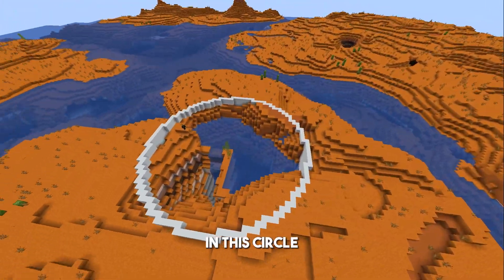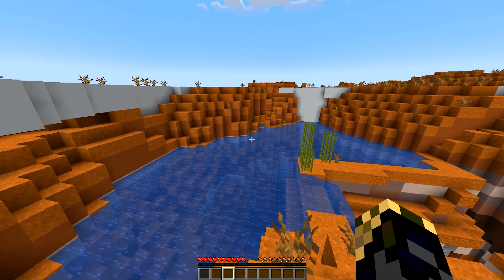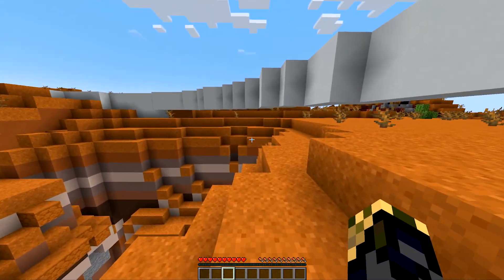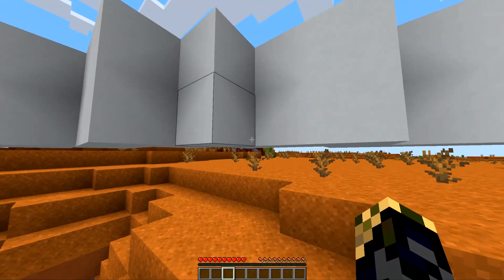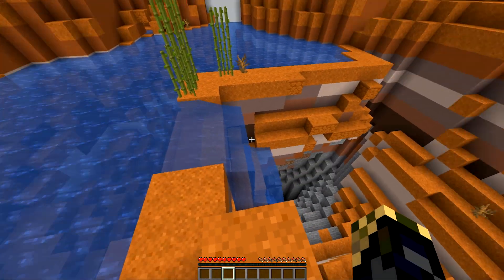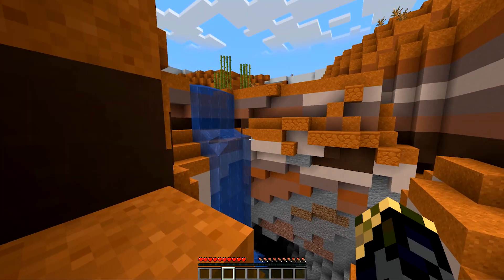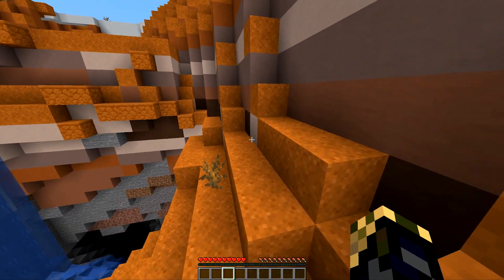I want to see if I can survive in this circle — this is going to be a challenge. We have no trees of any kind in here; we're in a maze of desert. Just over here in the distance we have ourselves a ruined portal. Just down here we have a beautiful area with a nice waterfall into a cave system. We also have no food here — that's the other problem.